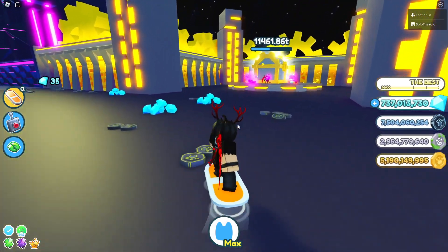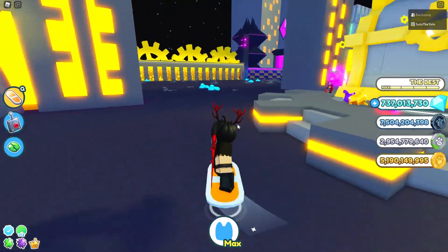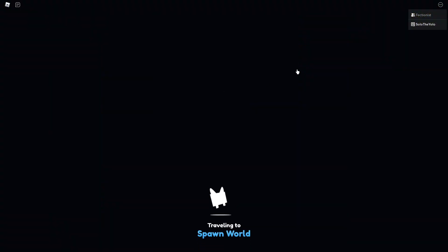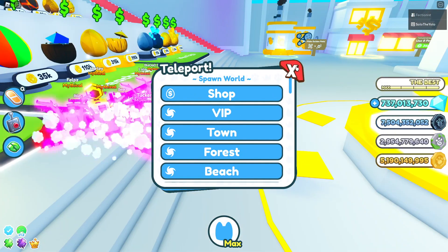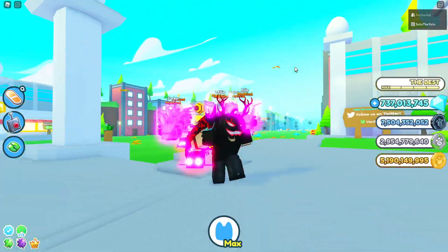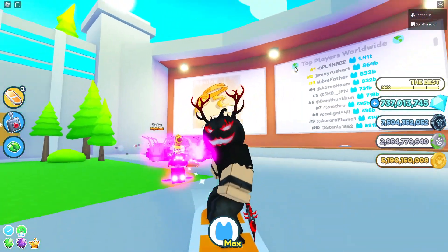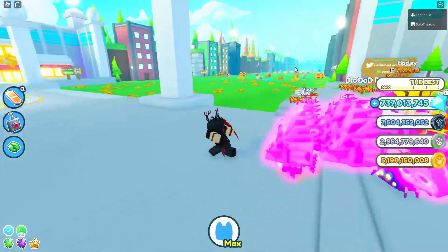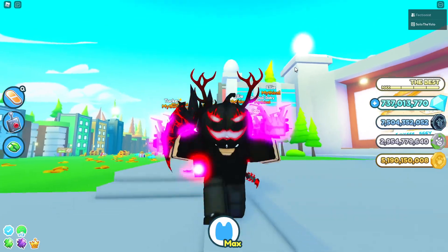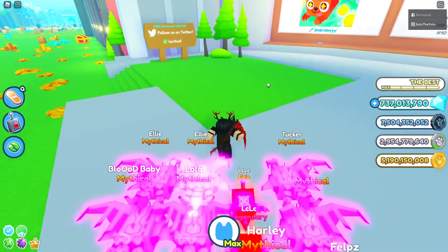The first and cheapest method: if you go to the shop, a traveling merchant spawns every now and then right in that spot, and you can buy a rainbow blimp dragon for 206 million gems. Once you've bought it, go over to the dark matter machine and make it dark matter. You can spend Robux to speed it up or just wait it out — either way, that's a pretty fast dark matter.